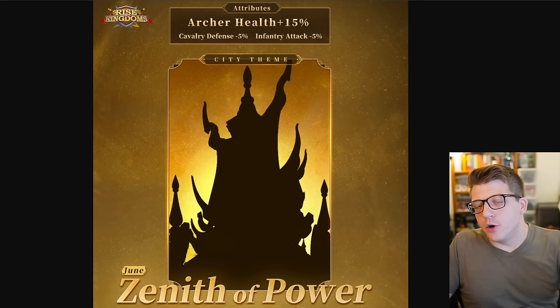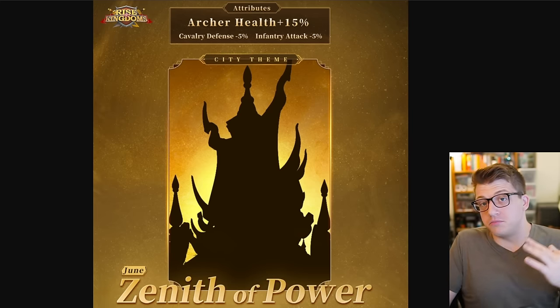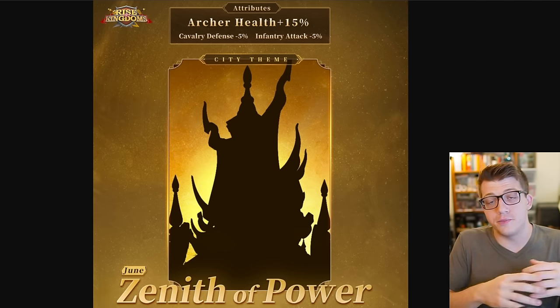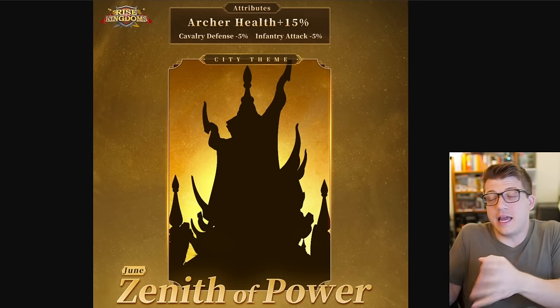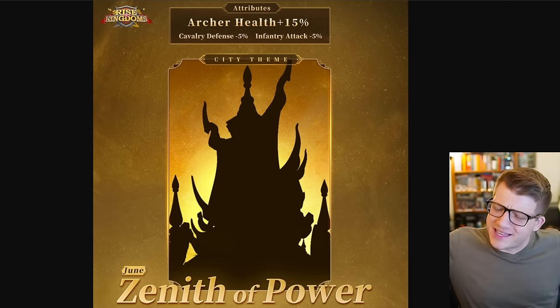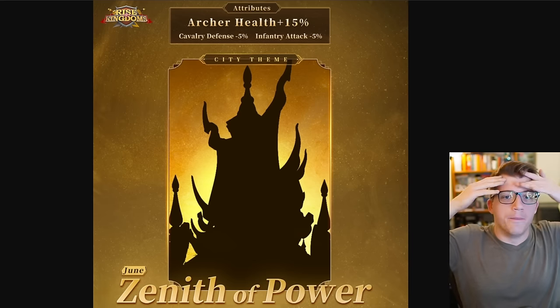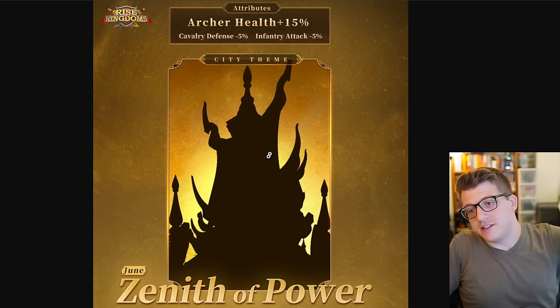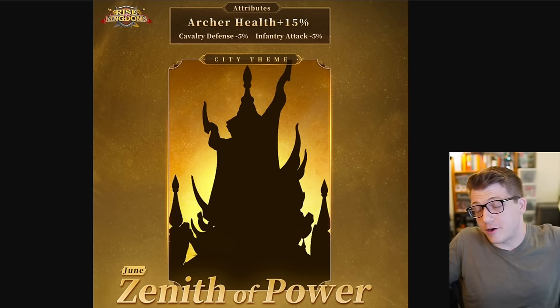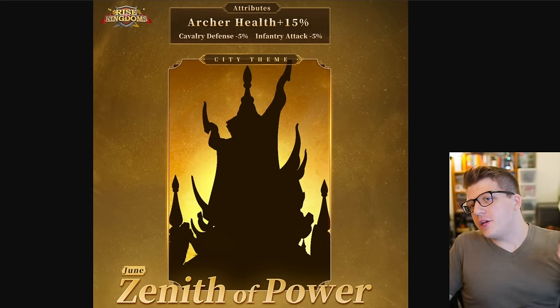Those are all my predictions for the next couple of months in Rise of Kingdoms. The Zenith of Power stats are confirmed and it's coming in June. Based on previous years, we typically get a new civilization in May, June, or July — those things could line up. We also know the graphical update deadline they set for themselves would end in June. Could we be seeing all of that line up with the release of the Zenith skin and the new Mayan civilization? I don't know for sure — and will we be seeing VIP 19 in 2024? I think we will.